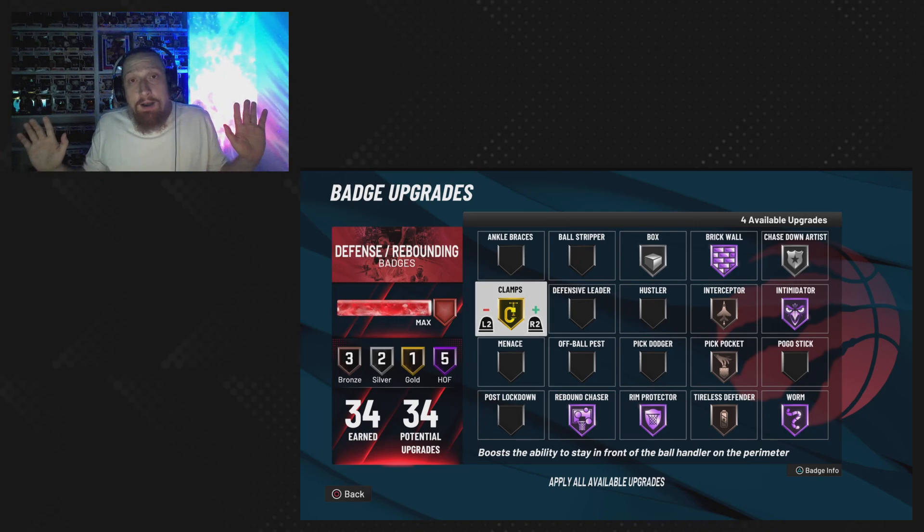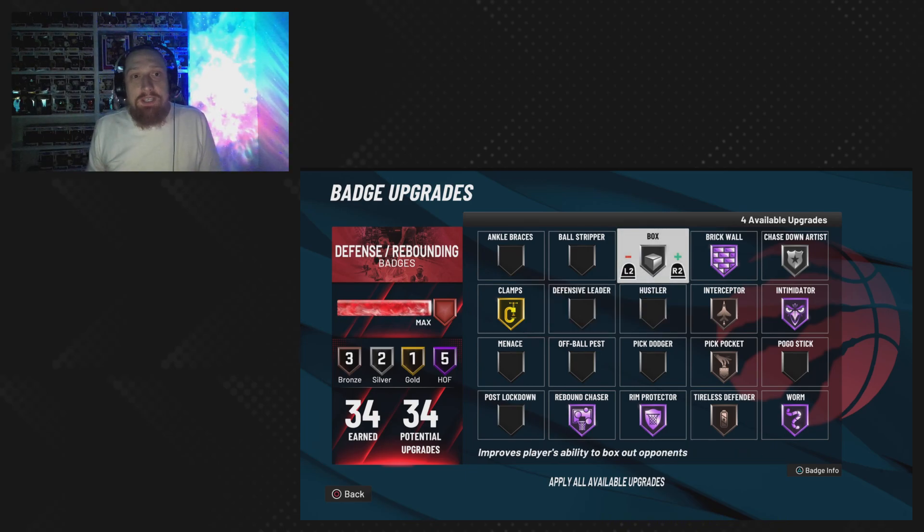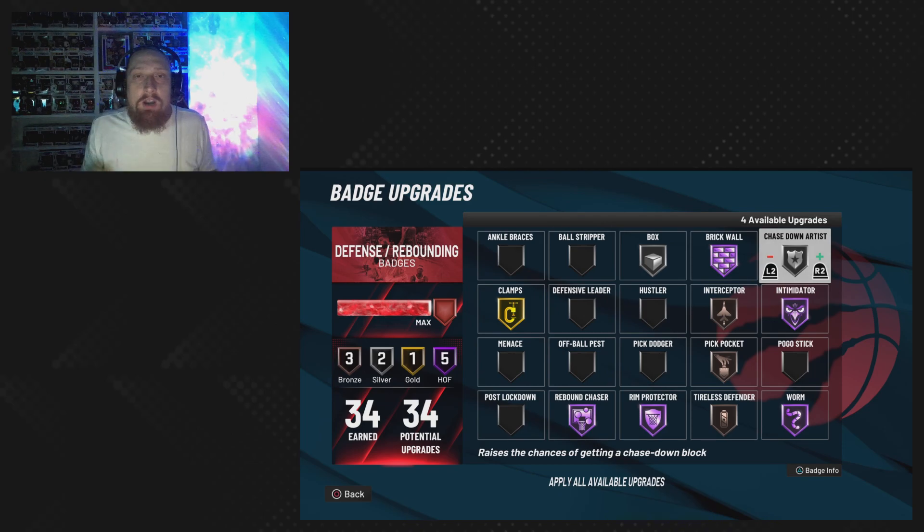Clamps on gold — help your lockdown or maybe point guard whoever's guarding ball. Helps you go out there and potentially get them bump animations, help you get them bump steals. Box on silver — getting the box out. We could have potentially put it higher but I like it at silver, it works just fine. I tried it on gold, it's about the same thing. If someone has a Hall of Fame worm you might feel a difference, but you just got to hold that L2 button — that's your best friend.